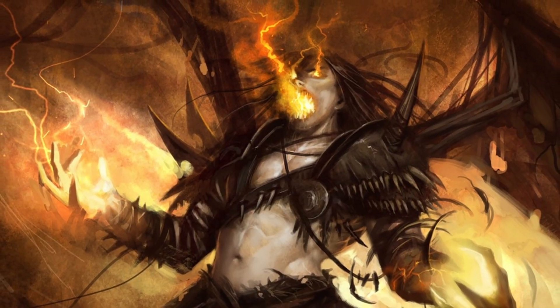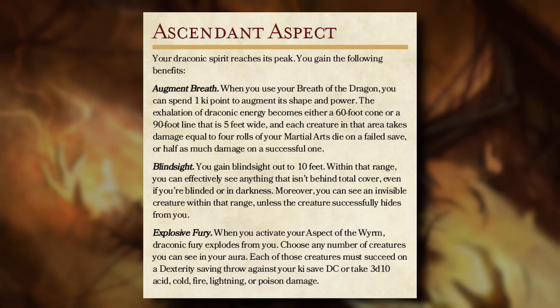Ascendant Aspect was also hit with a nerf bat, altering every trait in the feature. We still receive Blindsight, but instead of being able to see up to 30 feet, the range has been reduced to 10 feet. Augment Breath replaces the damage-over-time inspired feature from the playtest version. We now can spend 1 ki to increase the damage and range of our Breath of the Dragon feature, increasing the ranges to a 60-foot cone or a 90-foot long line that is 5 feet wide. Those that fail the save take a total of 4 rolls of our martial arts die instead of 3, and if they succeed, they take half damage. Explosive Fury still triggers when we activate Aspect of the Wyrm, but the potential damage capability has been severely gutted. Those caught in the already small aura must make a Dexterity saving throw. If they fail, they take 3d10 damage from our choice of Acid, Cold, Fire, Lightning, or Poison, instead of 4d10 in the playtest version. If they succeed the save, they take no damage.